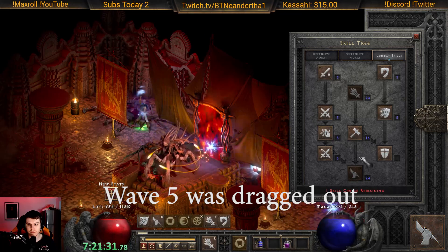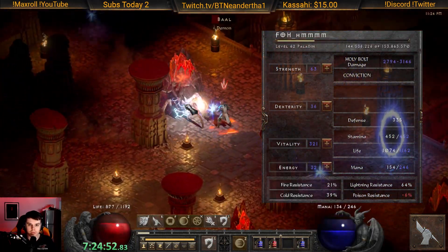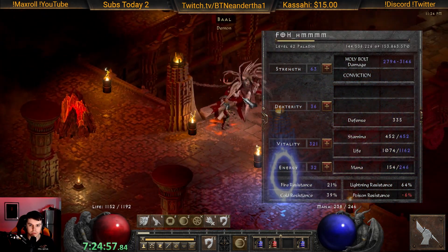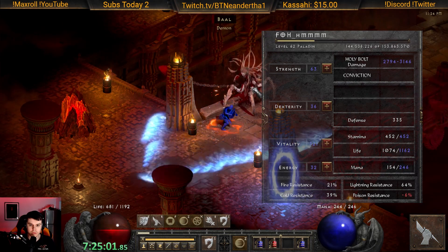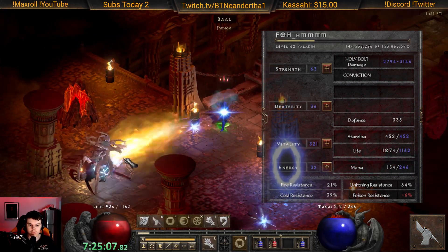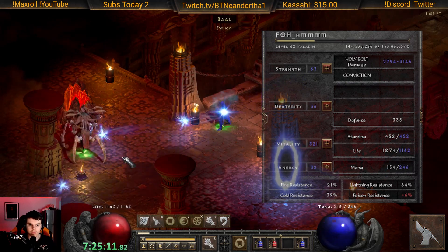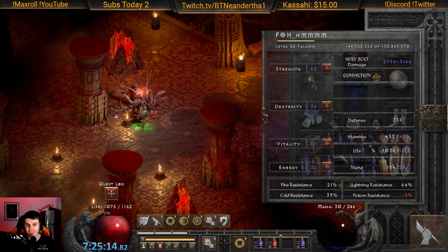The cool thing about this spec is they've got so many hybrid options. You only need 40 points for holy bolt and fist of heavens, and as you can see we're doing 3100 damage with holy bolt. Our fire res, lightning res, and cold res are all actually pretty decent. Anyways, if you found this video interesting and you liked it, be sure to like and subscribe. Let me know what you thought — I'll catch you guys next time, you're all beasts.